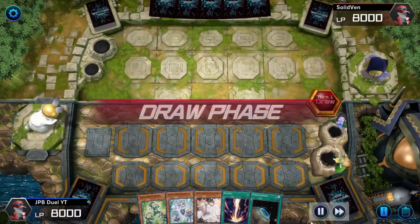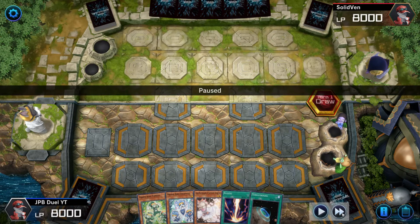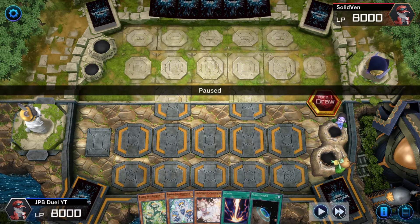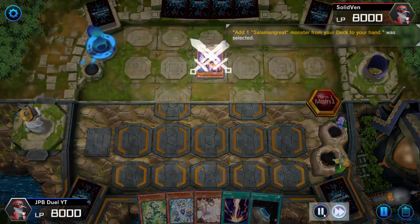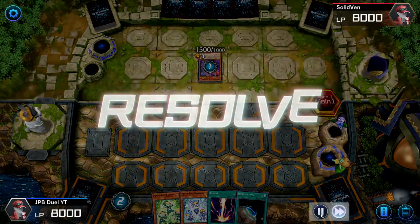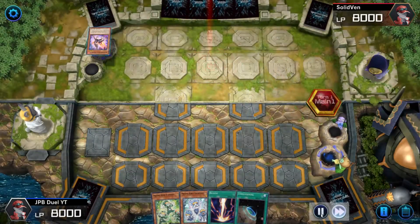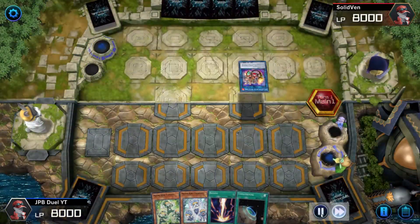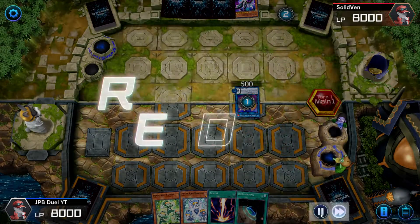Now it's my opponent's first turn. As I see my hand, I see I only have one hand trap in my hand, so I have to use it effectively. My opponent goes off into his stuff — he takes out a Gazelle, normal summons the Gazelle. I deny the Gazelle's effect. Right here I have no more hand traps in my hand to play, so all I can do is watch my opponent and hope that his end board isn't too big for me to deal with.